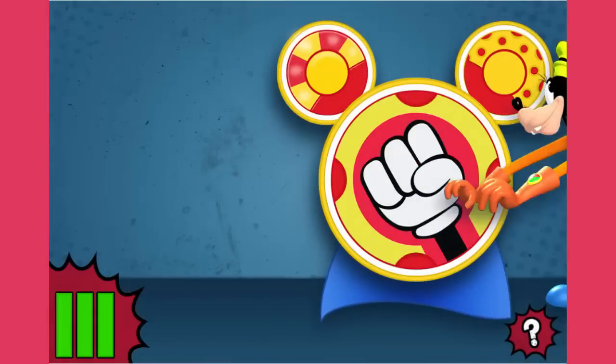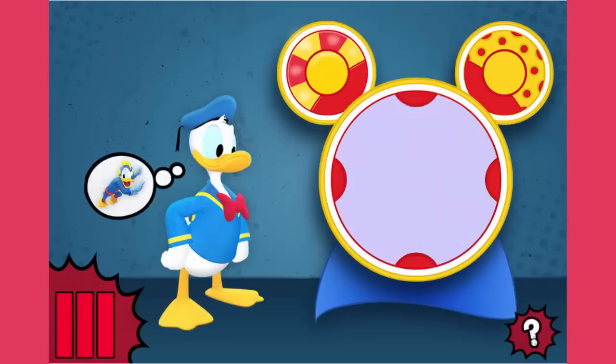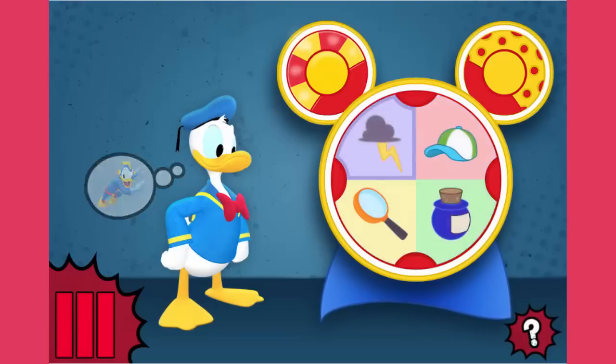Look at Super Goof. He's super stretchy. Donald needs the power to be super speedy. Help Professor Von Drake find three things that are fast. Once we do, the Super Maker Machine will turn Donald into Dynamo Duck.